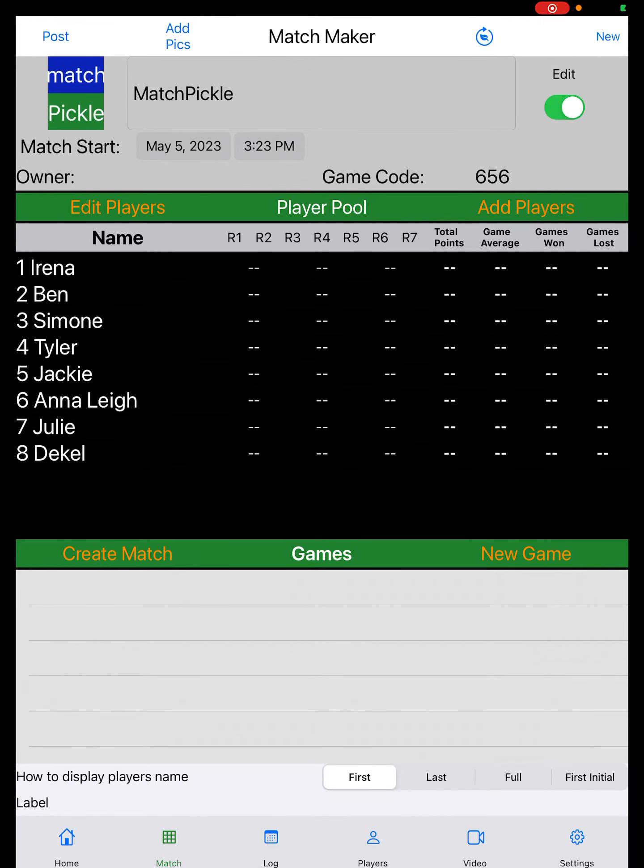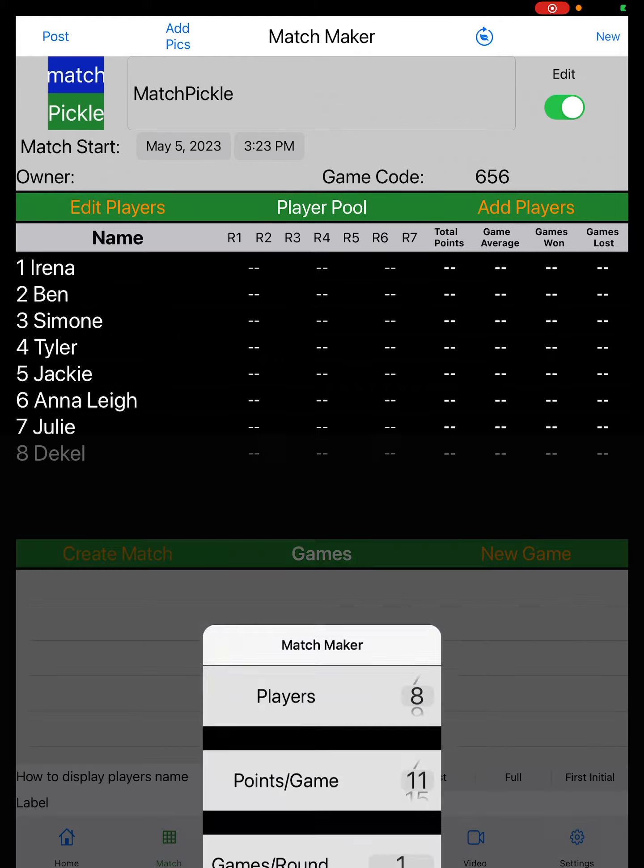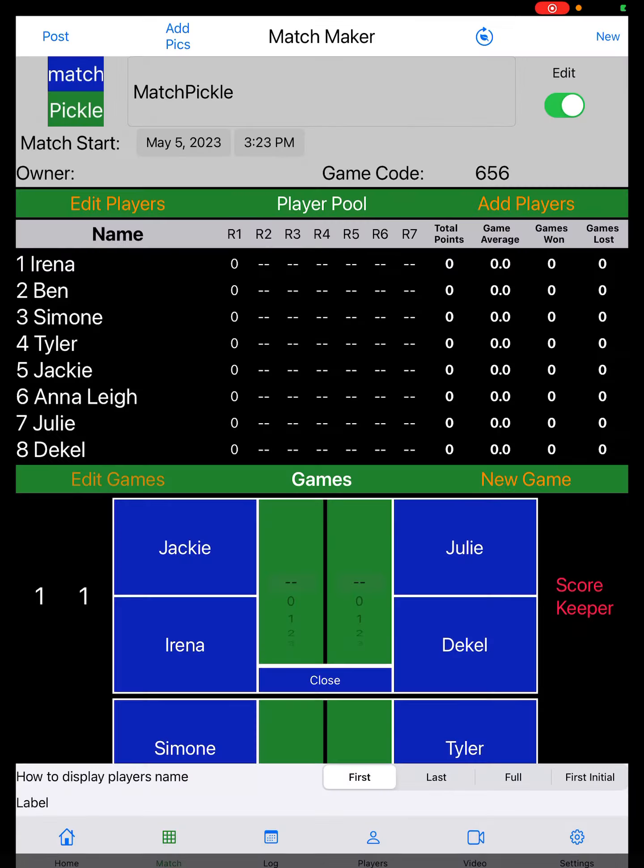Now that I've got the eight players added, I'm going to generate the pairings, so I click on create match. I can choose to play seven point games, eleven point games, or fifteen point games. We typically play eleven, and a match takes approximately an hour and 45 minutes. So I'll click on generate games.